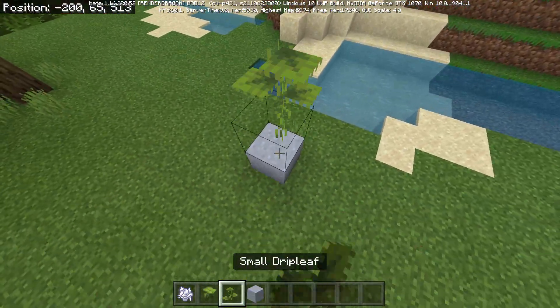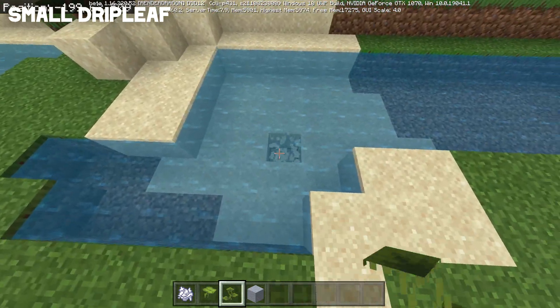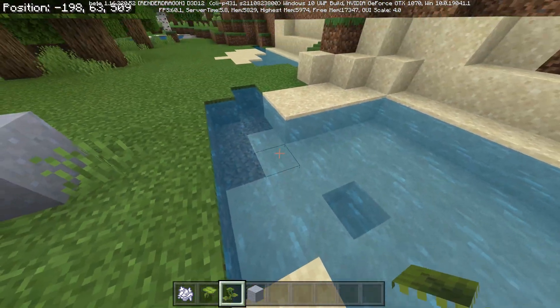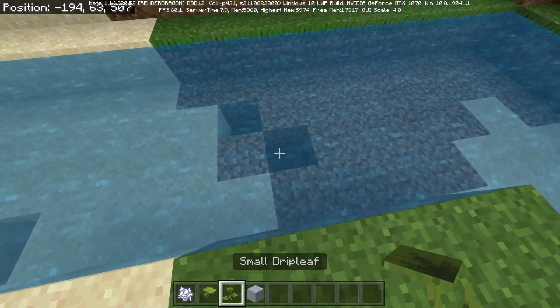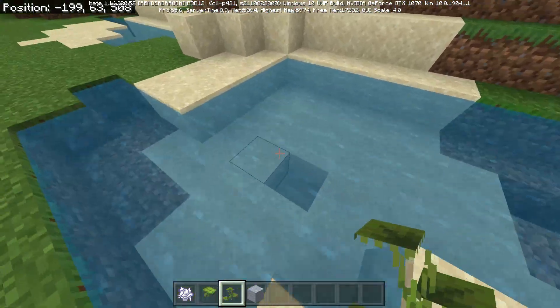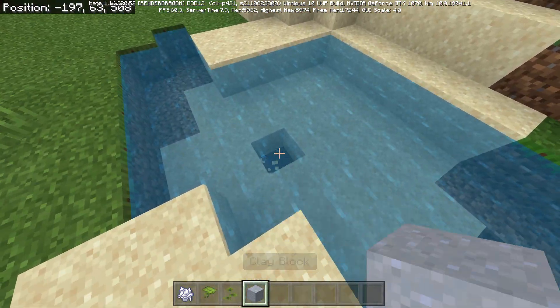New plant alert: the small drip leaf. It looks so good — I love the model. This plant needs to be placed on clay blocks. You can't place it if the water is too deep over dirt or sand. Clay blocks are the way to go — this plant can be placed in water or on land, but always on clay blocks.